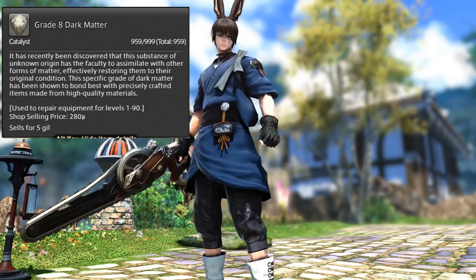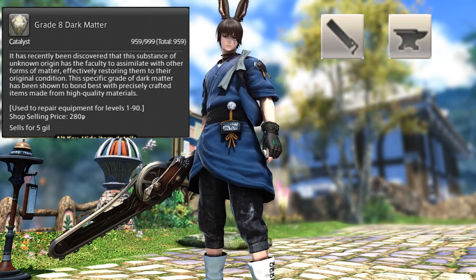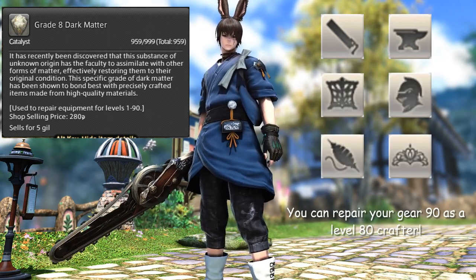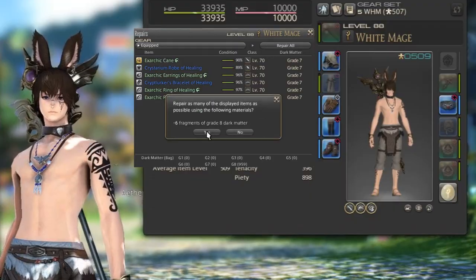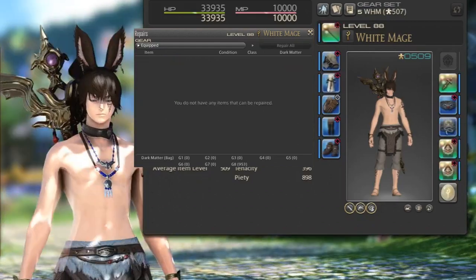The second item I would recommend is Grade 8 Dark Matter. If you have Carpenter, Blacksmith, Armorer, Goldsmith, Leatherworker, and Weaver at very least level 80, you will be able to fix your equipment anywhere at any time and even get 100% durability back.